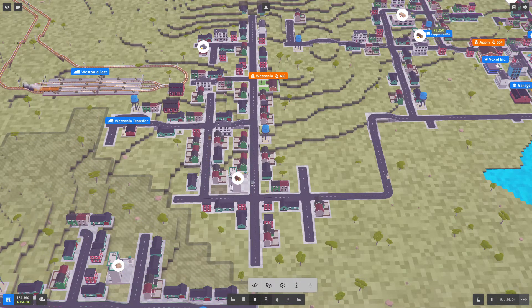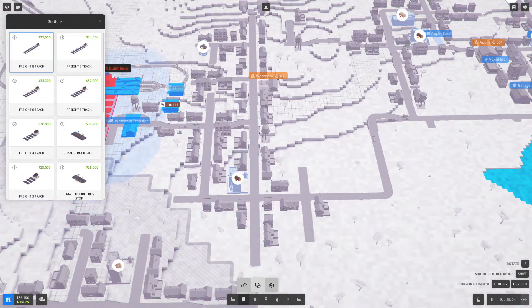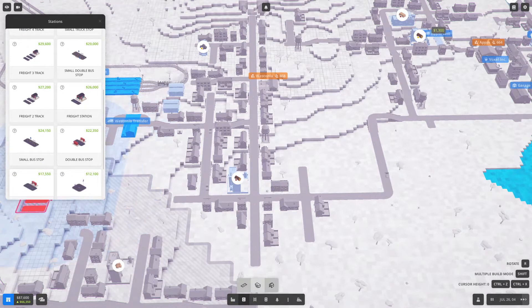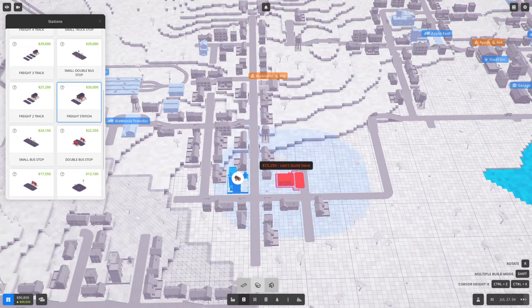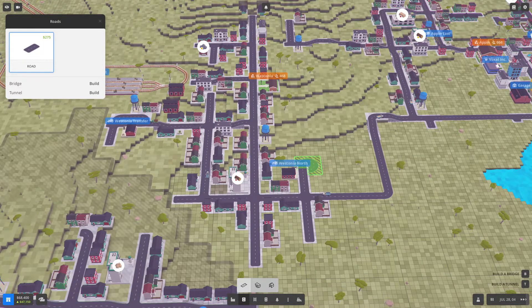First we'll build a station. I'm not going to build on that road — it's going to get too busy — so I'm just going to build a station on the side like that for that business. I almost made a mistake; oftentimes I've done that when it costs way too much money. I'll just pull the road around like that — that should work nicely.